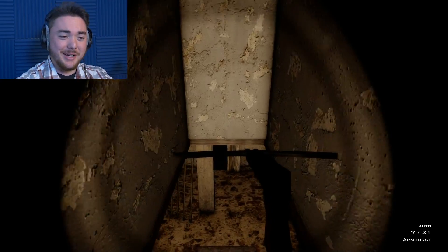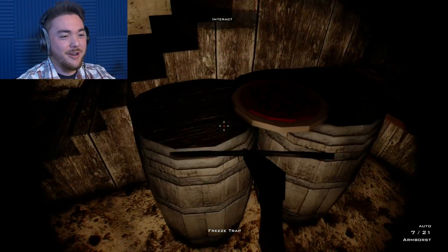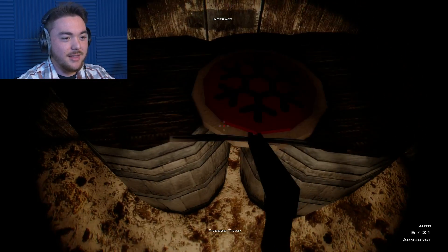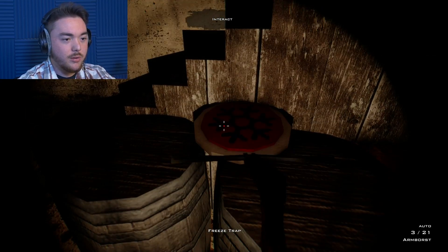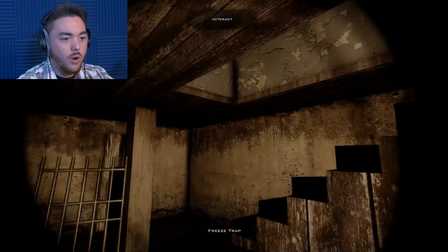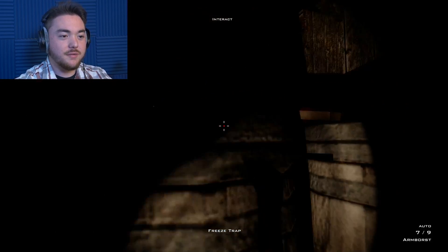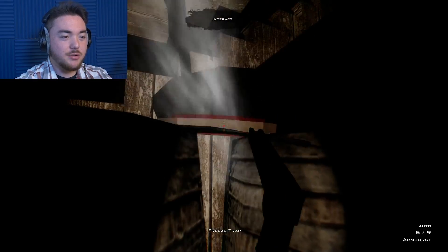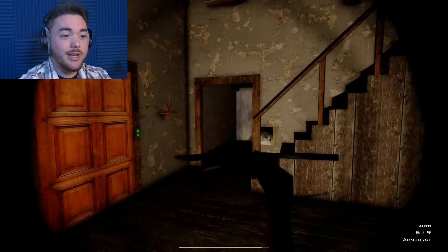I forgot what I called myself - Jimmy Jimerson or whatever. I wrangled rats, and this does nothing. How do we get... Oh wait, we kind of did it. Hold on, let's put this away. Can I grab this now? No. Why? I literally have no idea how to get this freeze trap out of here, but it's now stuck even further and I have a gun that literally does nothing now.